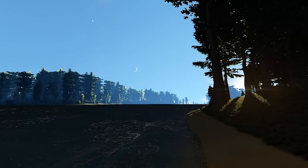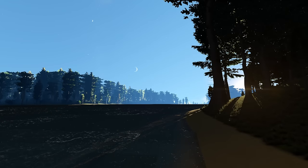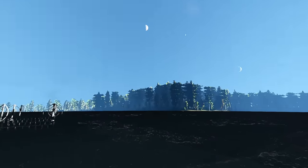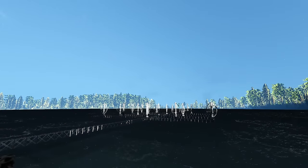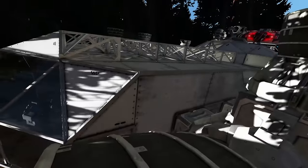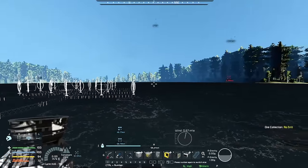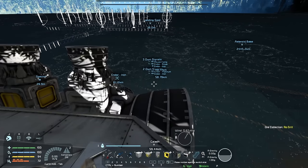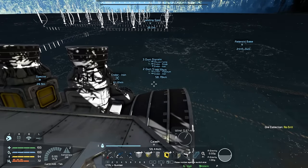Hello and welcome to another episode of Space Engineers. The sun is rising here on our wonderful forest planet. We are going to be leaving our initial landing spot and making our way over to the moose camp, which we're going to start to set up in this episode.